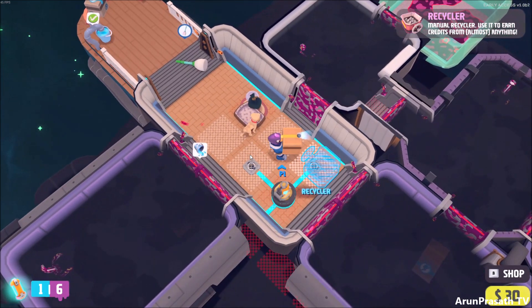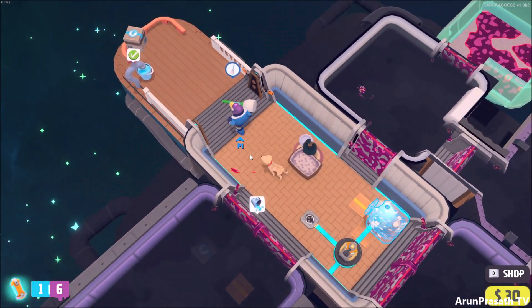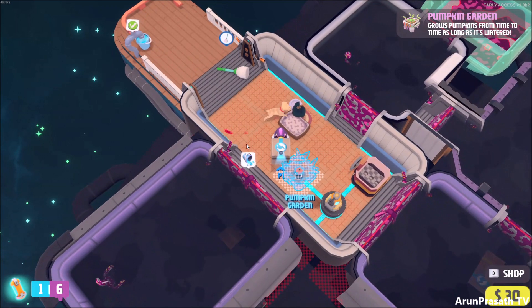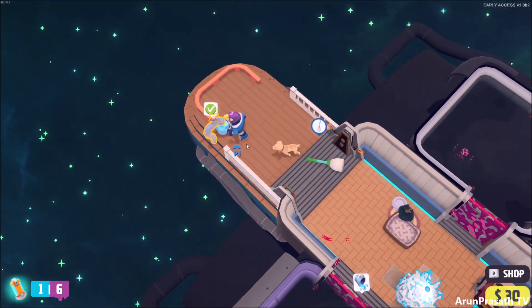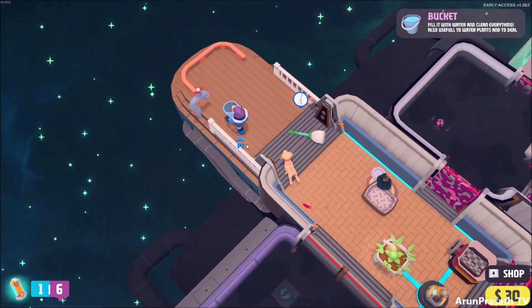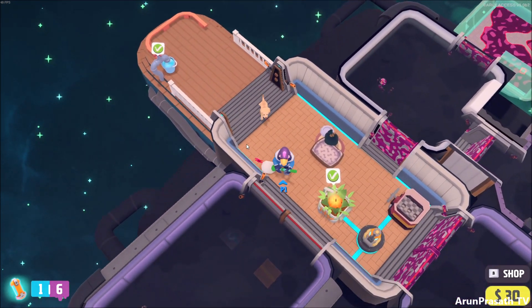With the recycler we can actually recycle all the rubbish and the aliens to get coins to buy stuff in the shop. And the next one will be the pumpkin garden which we use for our snacks. We need to actually clean up the door before we can open any door. Now the door is clean and I'm just going to refill this pail bag.